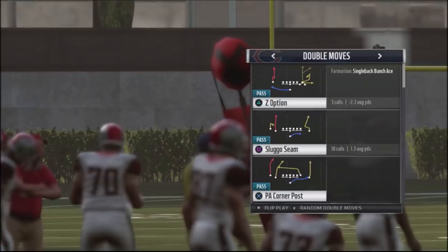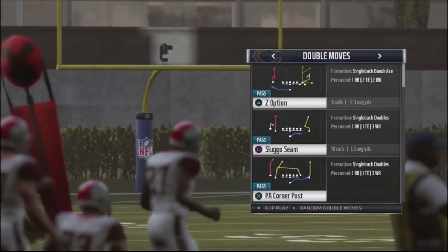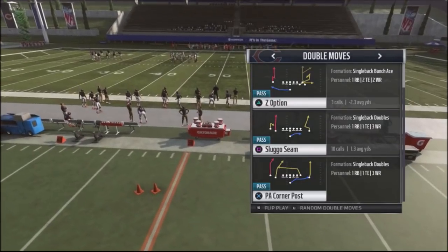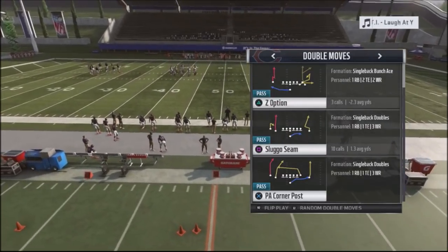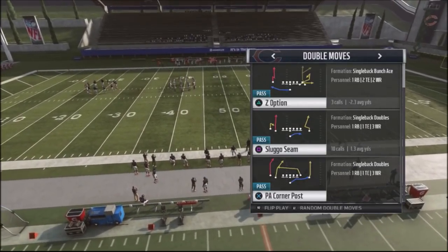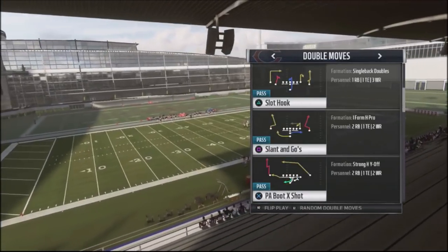Double moves has concepts that are going to beat anybody that runs a lot of heavy man blitzing. In particular, sluggo. If you can see sluggo seam, the sluggo route is consistent with a route off to the right where the guy breaks in on a slant and then comes up on an angle. That is a route that's going to beat most heavy man blitzing.